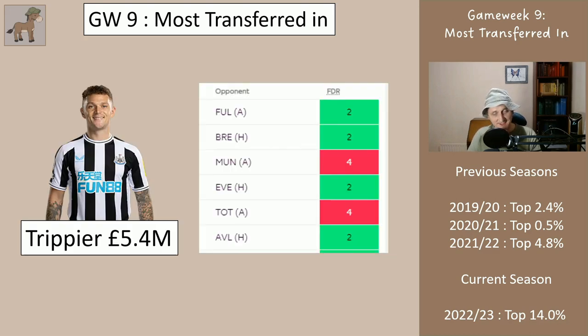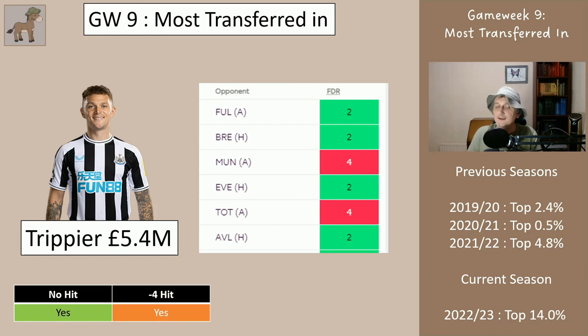In defence we have Trippier — obviously the same fixtures as Pope. Fulham away is next, but he has nice fixtures of Brentford at home, Everton at home, Villa at home. Being Trippier, he could get an assist or even a goal if they get a free kick in the right place or a nice corner. Even Man United away and Tottenham away I'd play him. I would have no problem playing Trippier week after week. I'd take him even if I had to take a hit — if I had a defender only getting two or three points at a similar price, I'd be perfectly happy to bring in Trippier.